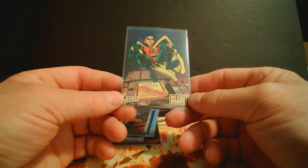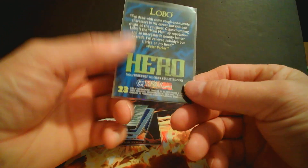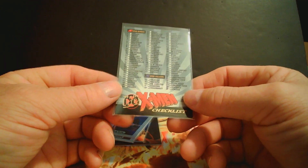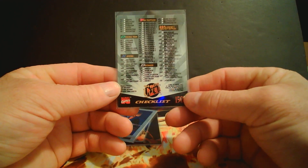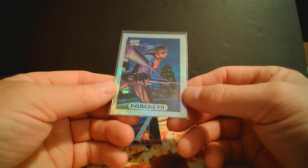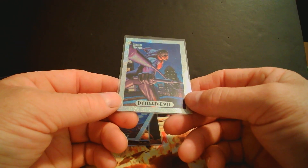Then here's a different variation — Robin, DC versus Marvel. And then we have Lobo, and then a simple checklist X-Men card, and then a Civil War sparkled Daredevil.